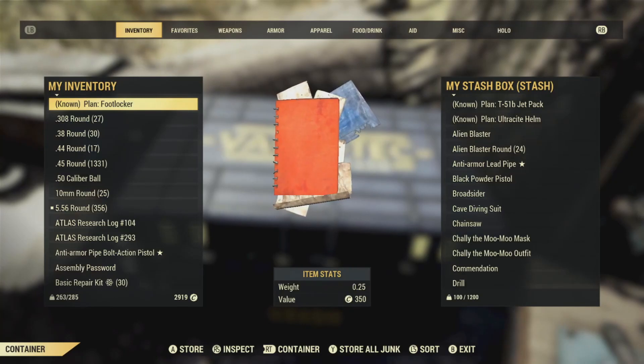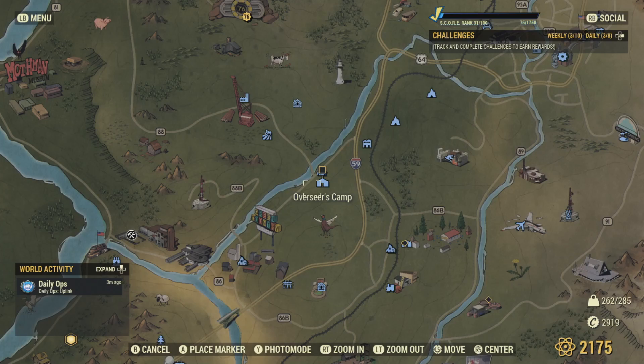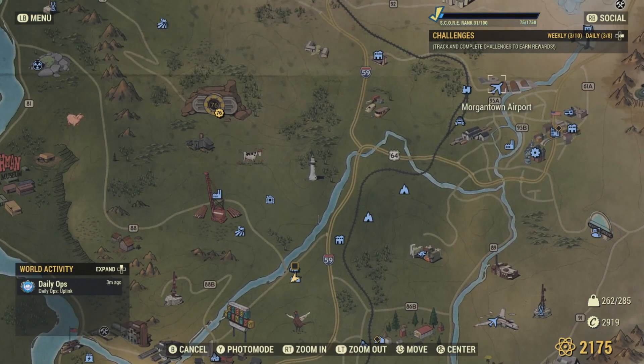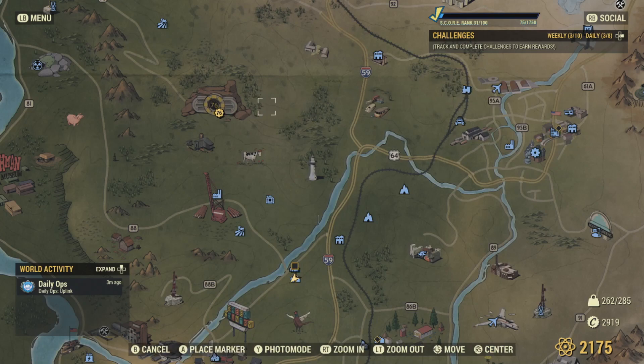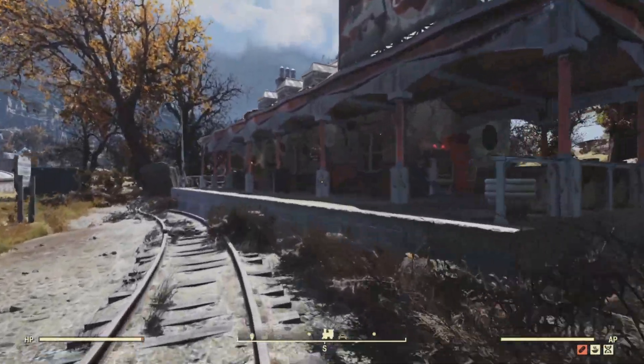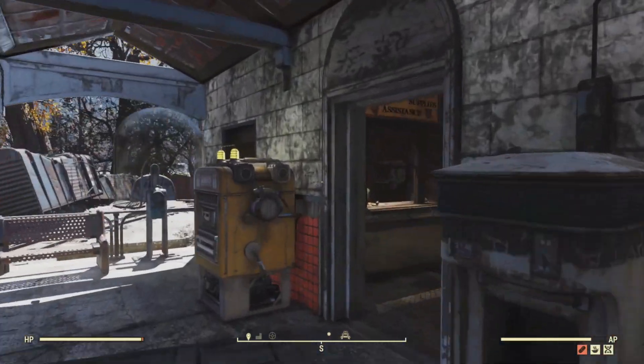The very first location you'll go to when you play the game is the Overseer's Camp. You're going to arrive down there through the covered bridge. Overseer's Camp is where you begin the main mission, and the nice thing about this place is it has a weapons bench, an armor bench, and a cook station.